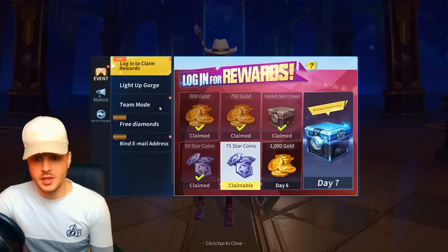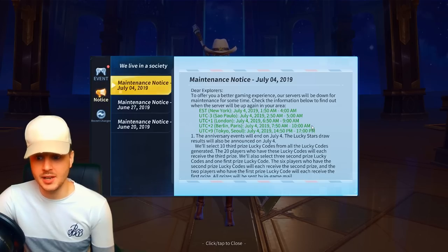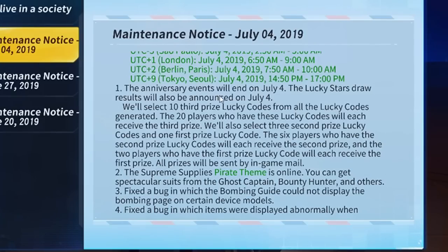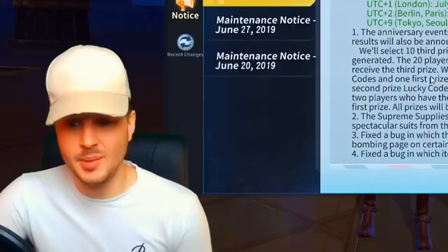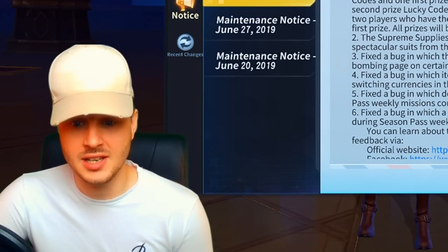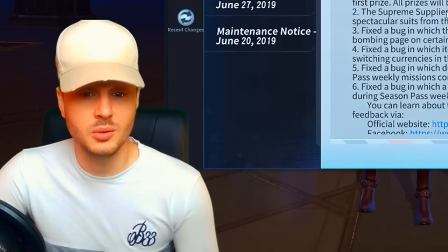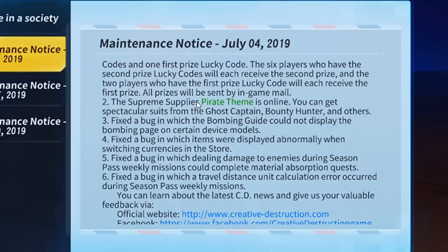Now we're going to go over the new update — there are some patch notes out for what's coming this Thursday. The anniversary events will end on July 4th, and the lucky stars draw results will also be announced on July 4th with 10 third prizes selected. Moving on, the Supreme Supplies pirate theme is online — you can get spectacular suits from the ghost captain, bounty hunters, and others. So more skins — that's number two.